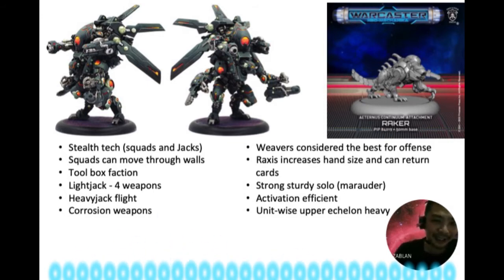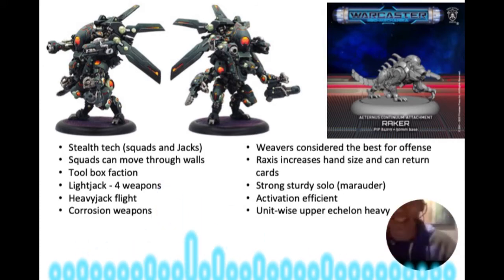Their light jack is the only light jack with four weapons — all others have three. Their light jack has a built-in crab claw, and every time you put arc on the jack its strength increases by one. So you can put three arc on it and it becomes a POW 7 claw. What I really enjoyed is that when you play it, the jack sweeps its melee weapon around and hits everything within reach — it's a reach-two claw, like in Warmachine.